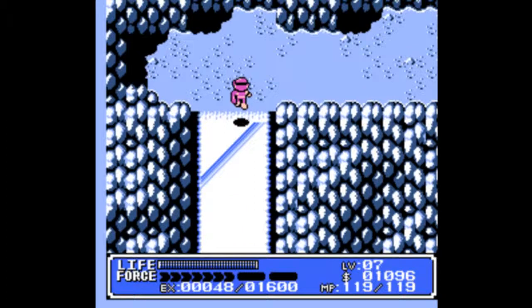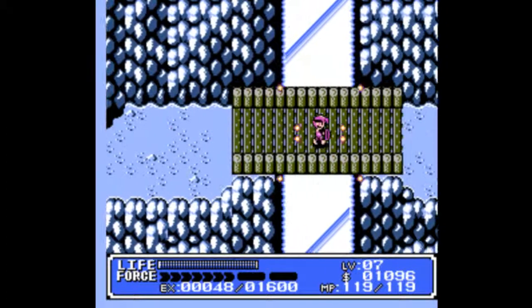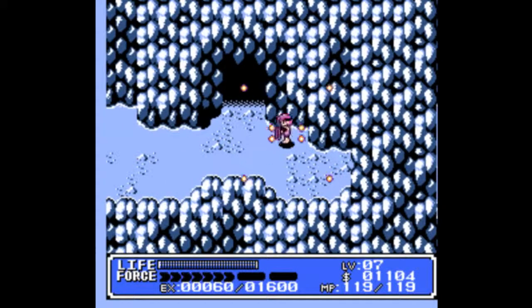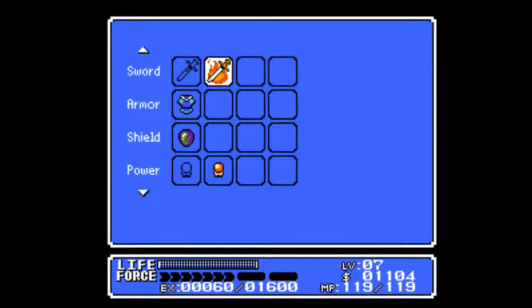It also has these little slopes that, if they're short like this one, you can use your Rabbit Boots to jump right over them. Also worth mentioning — these little snowmen on the outside here, I'll be using them for a bit of level grinding later on. I won't get into why just yet, though.